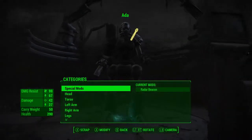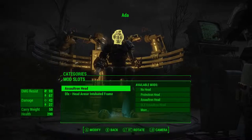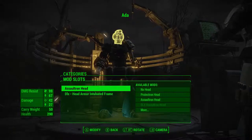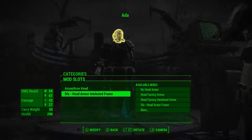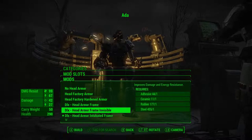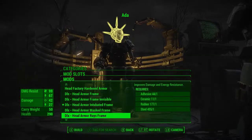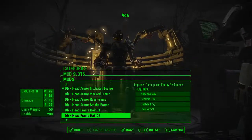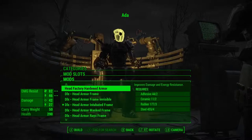Let's take a look at Ada. So there's Ada right now. Her head is the Assaultron head. So I have the Assaultron head that she comes with — Ada comes with that. And I put the DLX head armor intubated frame, which I like a lot. I'm going to show you real quick some of the other heads you can have. There's her mask frame, just kind of like a halo in the back, smoke frame, hair. You can put hair on her, different hairstyles. Pretty cool. So that's just the head.